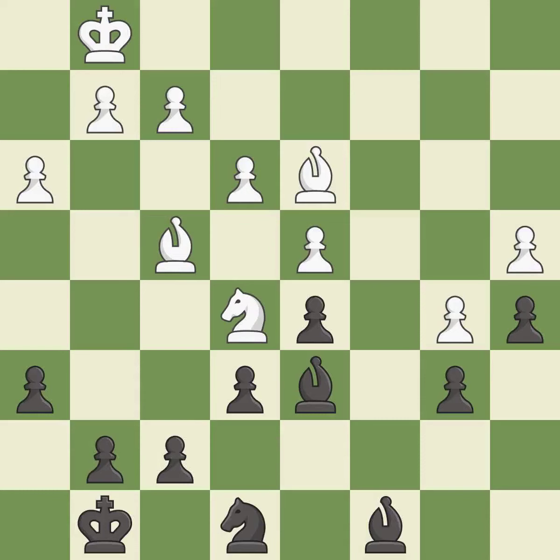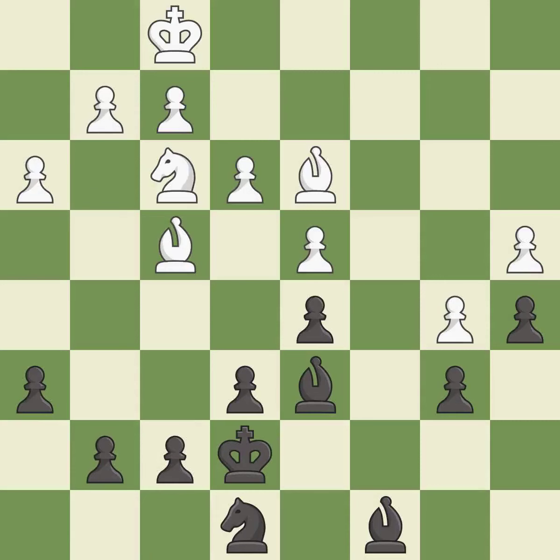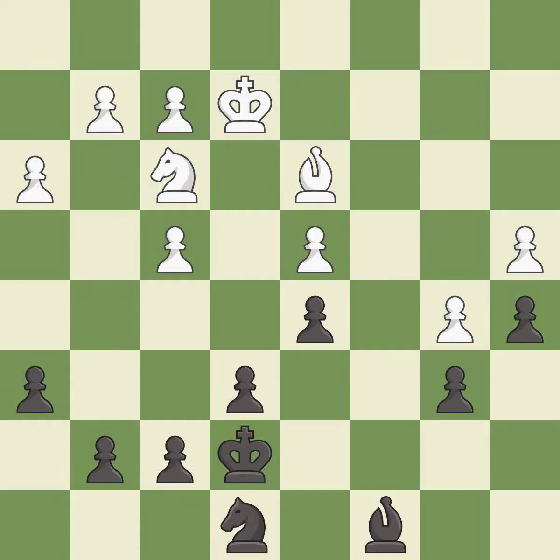This offers an equal trade of pieces. That's not a mistake, but it's not the best move either. This is an equal trade. Takes back. This is the start of the endgame and white is equal.